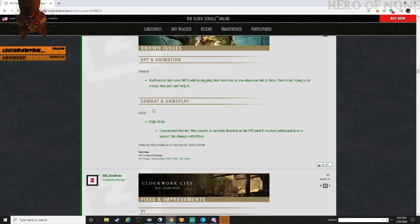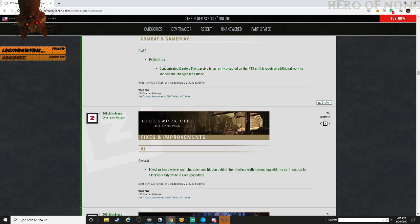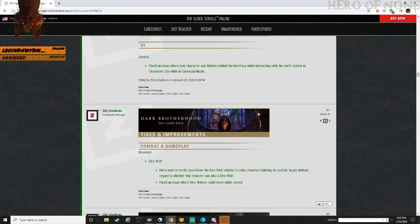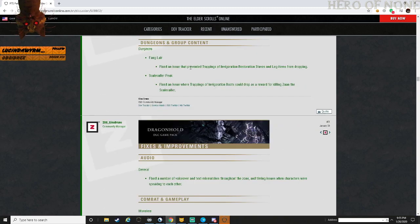Template information - not covering that. Some NPCs will now keep their eyebrows when you talk to them - they're not trying to be creepy, they just can't help it. Constricted Barrier passive has been disabled on PTS for now, they're going to be working with block. General formation issues: character hidden behind the interacting outfit station has been fixed. Some monster and dungeon fixes, Bangkorai scale color fix.